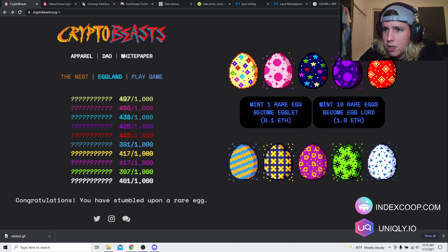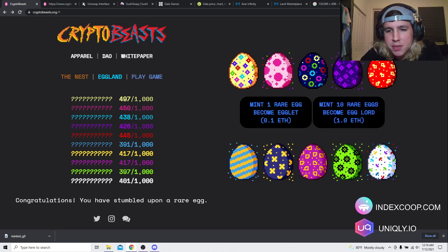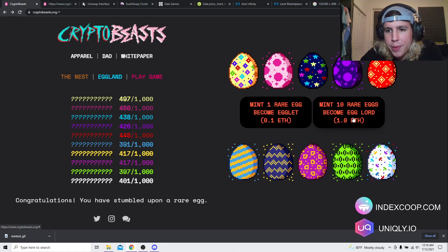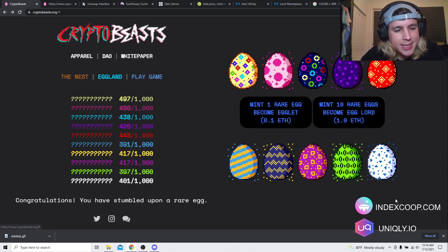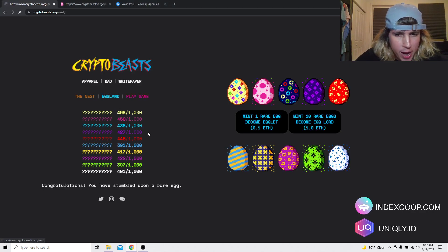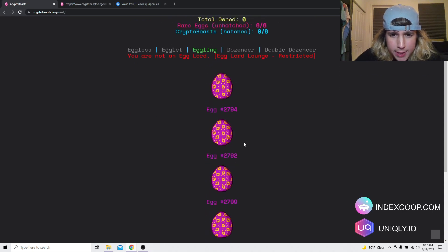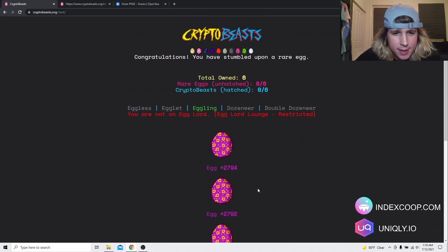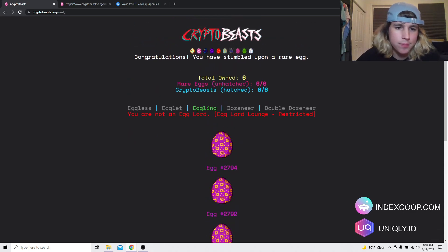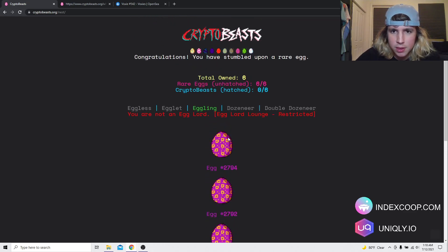I actually loaded myself up with a little bit more ETH and I'm going to buy five of these — I'm going to go for it. I wish I could have done one ETH, but I'm not willing to sell some other things that I have. Let's take a look at our eggs — connect wallet — I have six eggs now. I ended up buying more than I thought I was going to buy. I actually started thinking while I was doing the video — this game might take off, so might as well grab some. One, two, three, four, five, six.